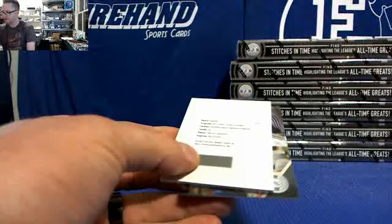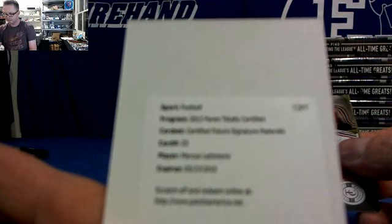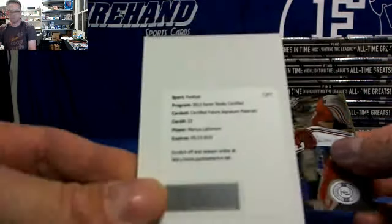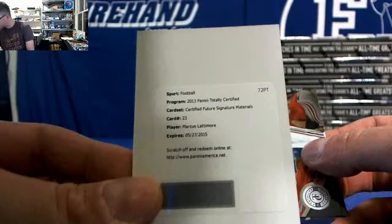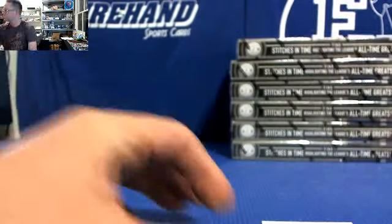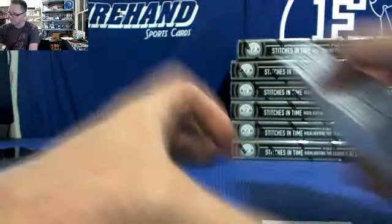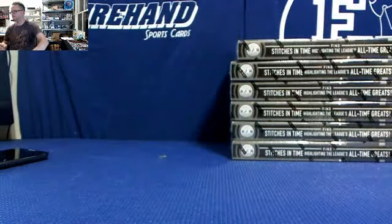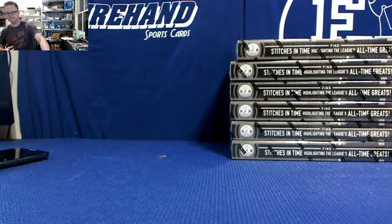Another Giovanni Bernard — getting all the same rookies. We got Marcus Lattimore, Certified Future Signature Materials for the 49ers. Dan O'Mess — that's the 49ers. Yes please! Nice. Done with those boxes — about to shuffle teams again. Congratulations if you got a hit right there. We got a random in this one still.